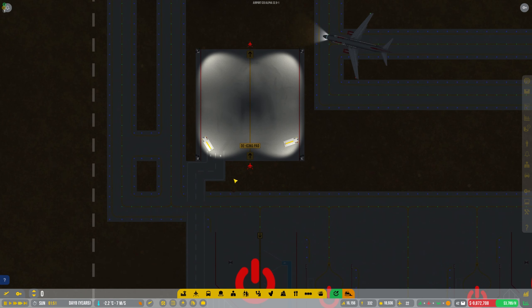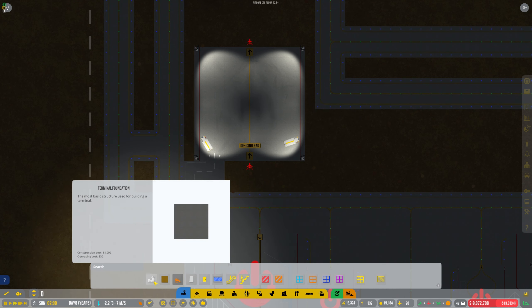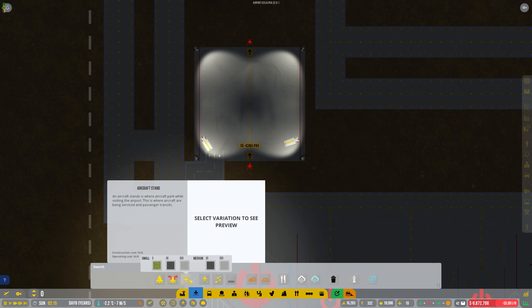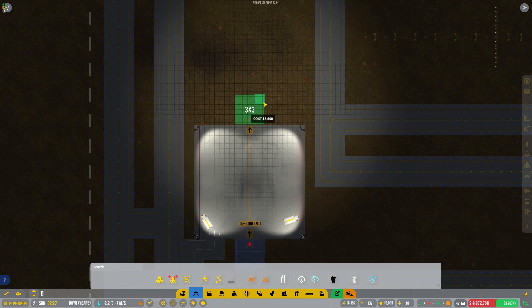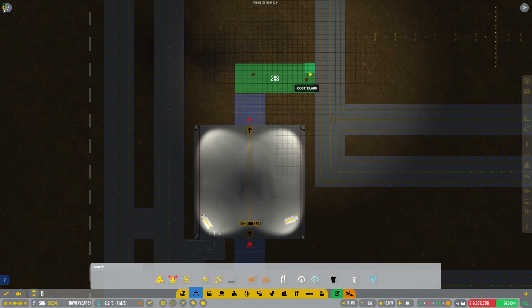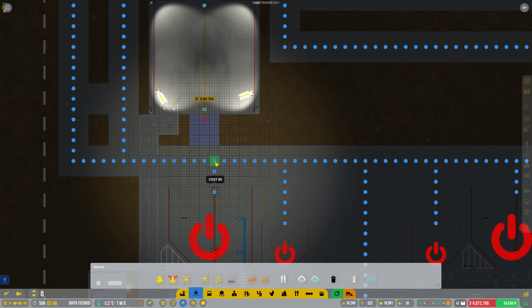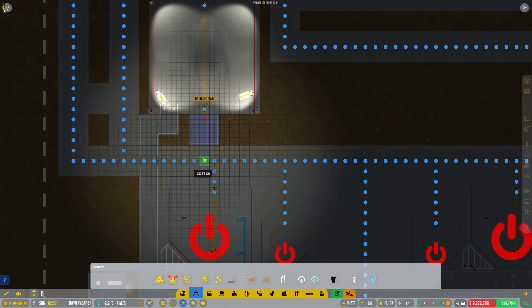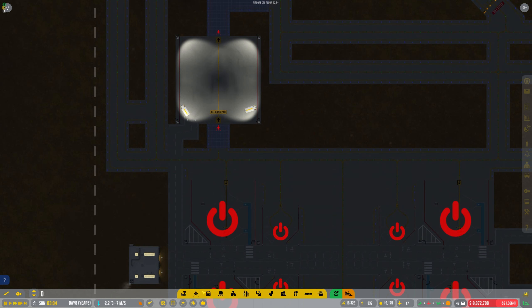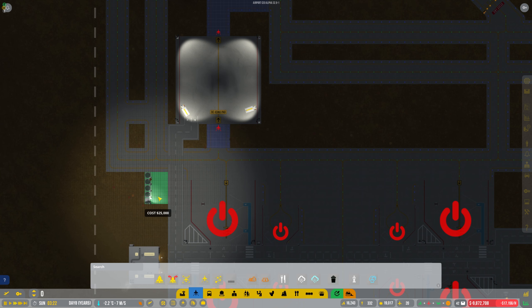Let's move on to the next bit — the taxiway. Taxiway foundation — put that there. I could have done it a bit lower but that's there. Cancel that — I didn't mean to do that. Push it up there. It won't let me do it until it's been fixed. Now we need to put the de-icing in. It doesn't actually need to be right next to it, which is fine.